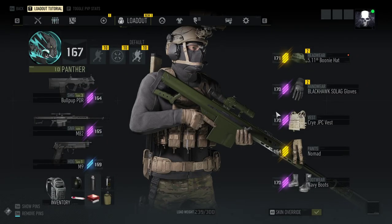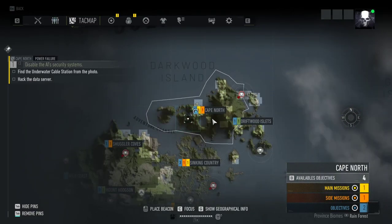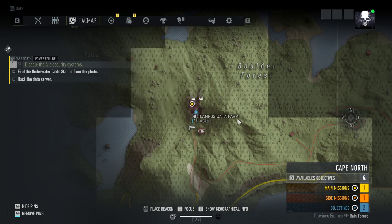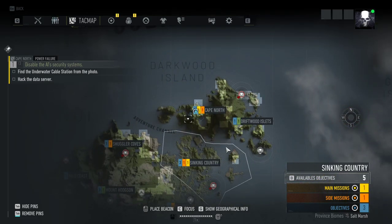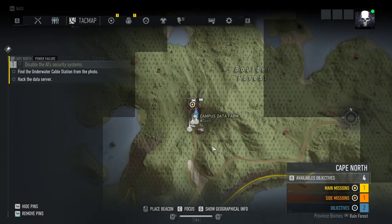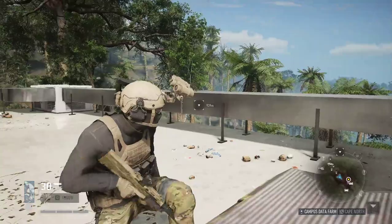The location — that's kind of important. It's all the way up north in Cape North, and it's in the Campus Data Farm right here. This is also part of a main mission — I don't want to do any spoilers — but the main mission is what brought me here and we just happened to find it. I was pretty excited to see a new scope I hadn't used before.